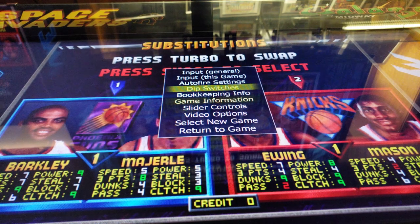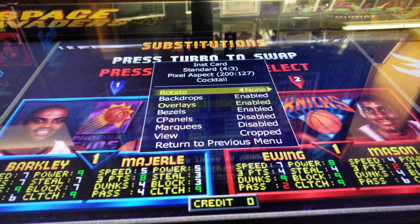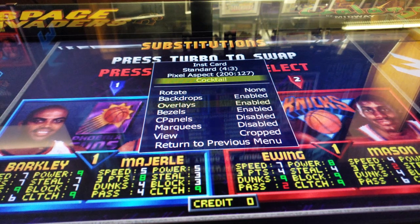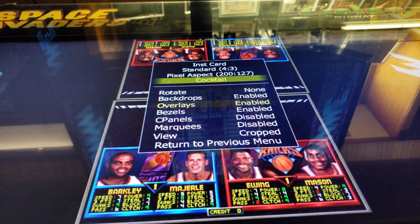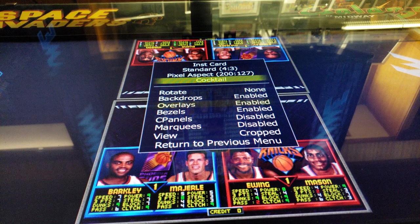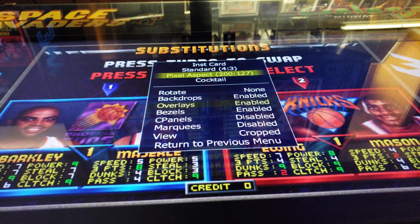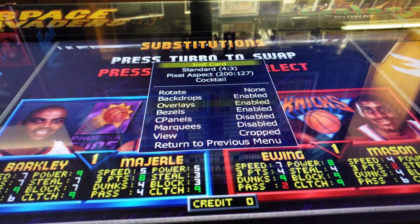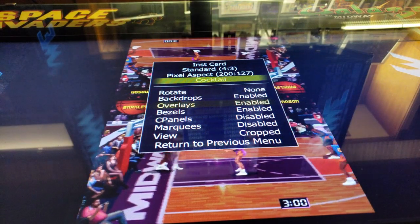I'm going to go back to the main menu. I believe it's Video Options. Go down here to Cocktail Mode. What's cool about this — if you press Cocktail Mode, keep an eye on the screen — it actually changes it completely. So there's a head-to-head image. You can also change out the aspect ratio — you can stretch it, change it, or go to Cocktail Mode like we were talking about.